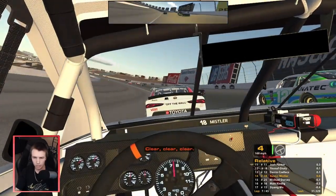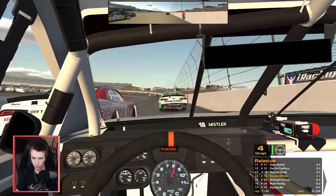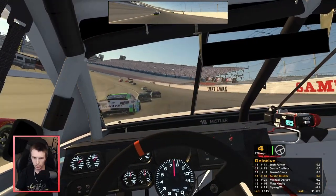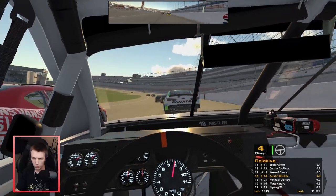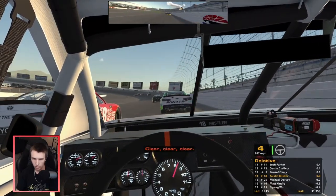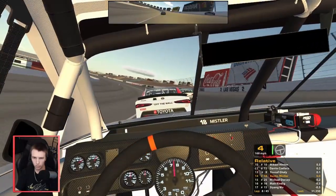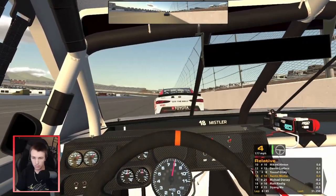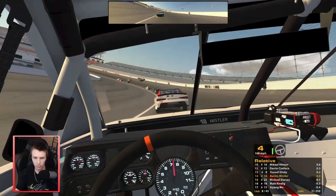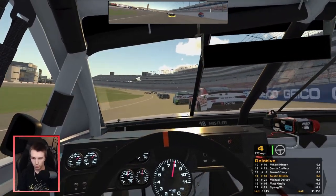I want to get to his inside, try to get by him. Going to his outside — we're gonna be three-wide, no, not quite. Pinch him down a little. Try not to use up my tires too much. One and two is where you're gonna burn your tires up more — I don't want to really send it in one and two, it's too early. If somebody constantly hits the wall, that van's paint scheme that says 'Off the Wall' would be perfect for them — it makes so much sense, that'd be hilarious.